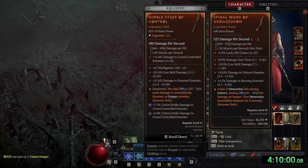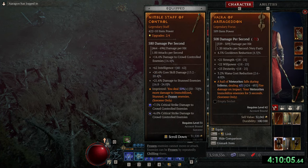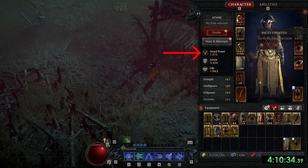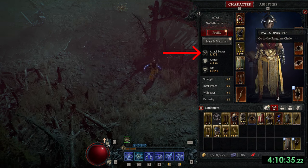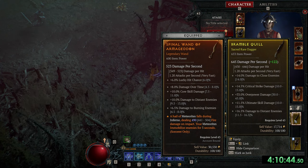Just 7 minutes later, I found a 600 item power weapon and a 589 item power offhand. My attack power went from 815 to 1375 instantly. I was super happy and was about to continue farming until I saw another weapon at 653 item power.